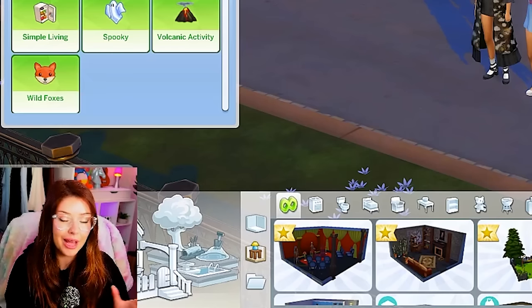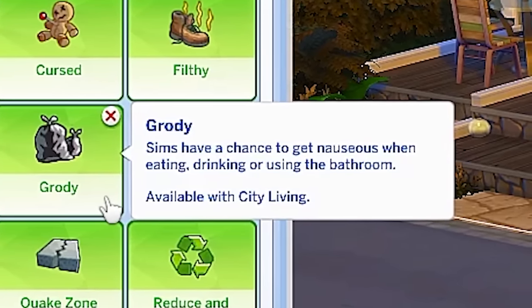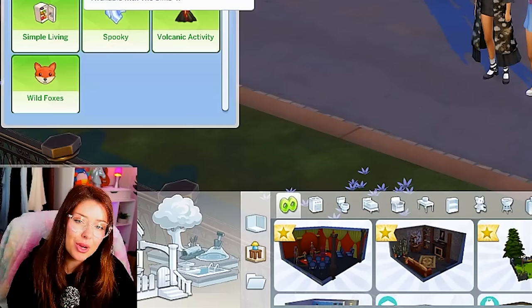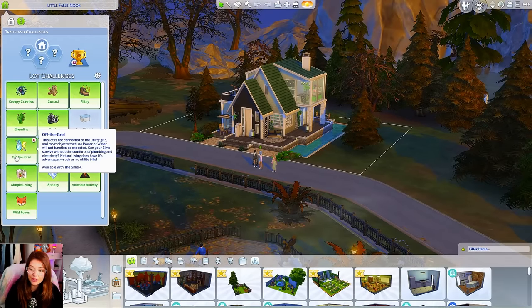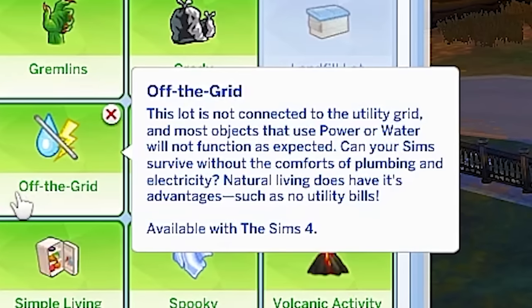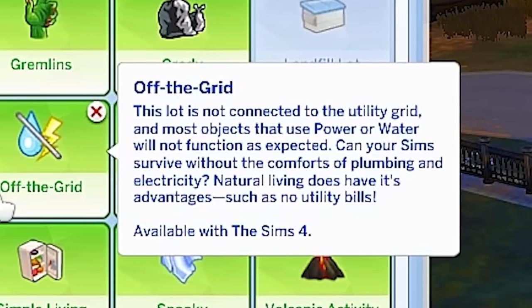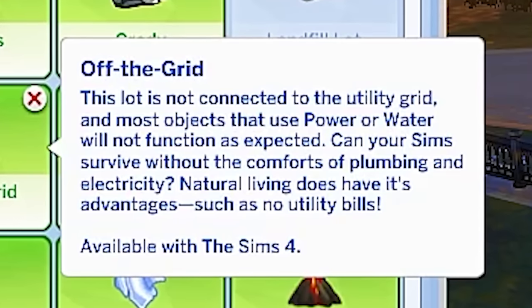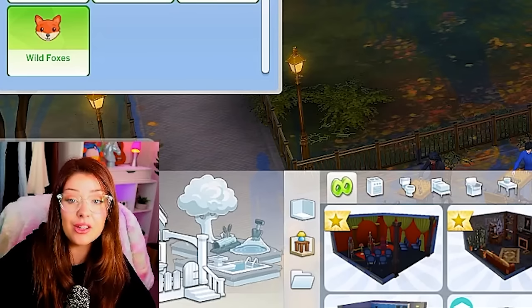All of these are not desirable at all. We've got the grody challenge — Sims have a chance to get nauseous when eating, drinking, or using the bathroom. The off-the-grid trait — I'm probably the most familiar with this one, and I had to turn this entire build into an off-the-grid build. Basically this lot is not connected to the utility grid, and most objects that use power or water will not function as expected.